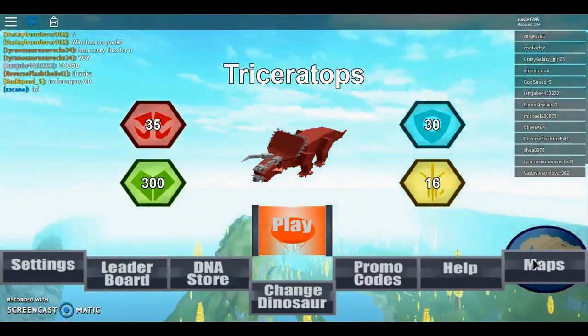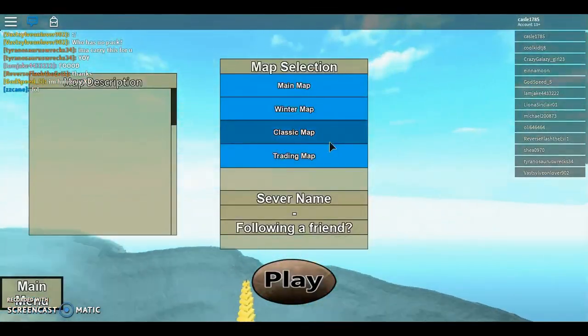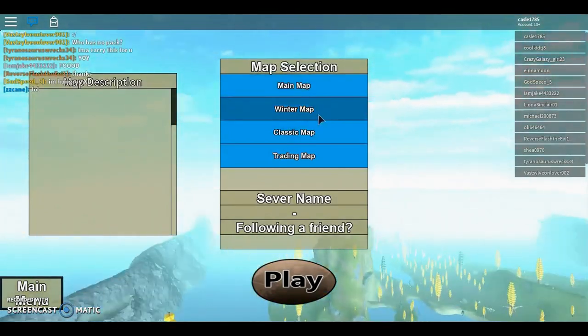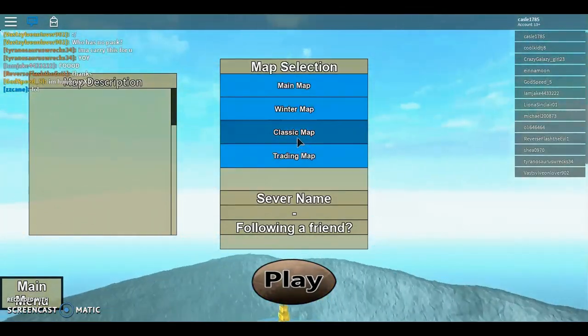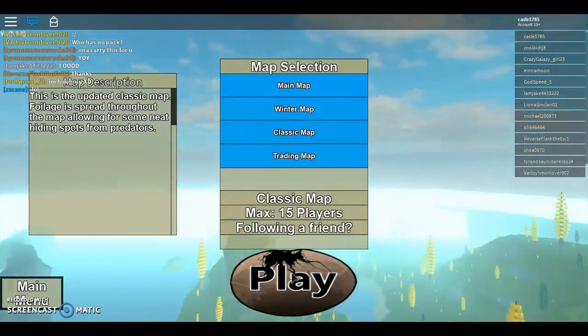You want to go to Maps. You can see the main map, winter map, classic map, and trade map. You want to go to classic map. Click play and I'll meet you guys there.